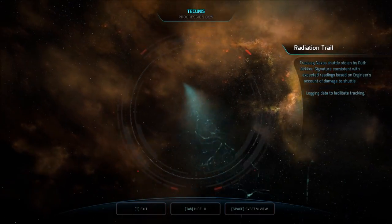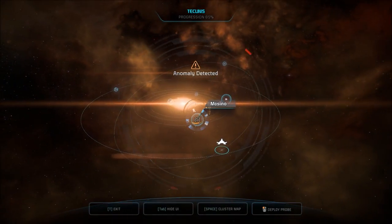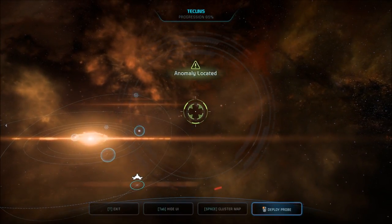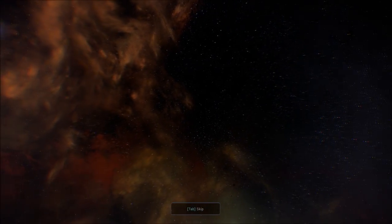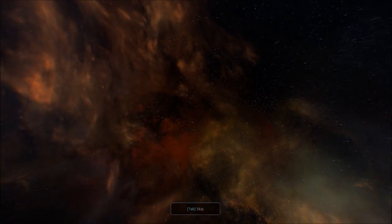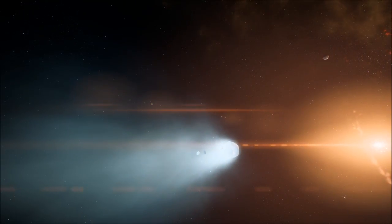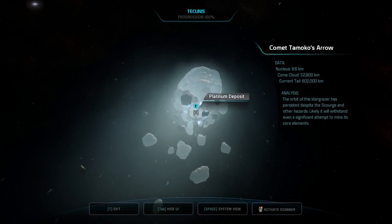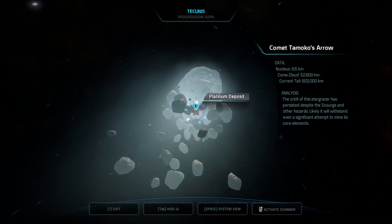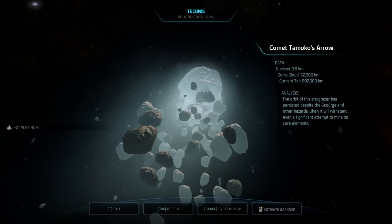Now what? Follow that trail. Anomaly detected. Probes launched. Anomaly found. Comet Tomoko's Arrow. There seems to be a lot less Scourge here. Platinum deposit. The orbit of this Stargrazer has persisted despite the Scourge and other hazards. Likely it will withstand even a significant attempt to mine its core elements. I've got 31 Platinum.